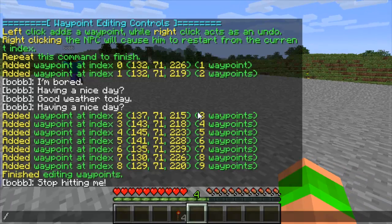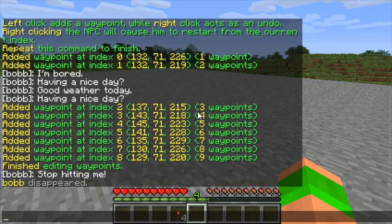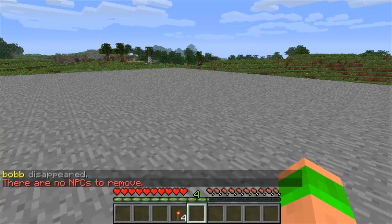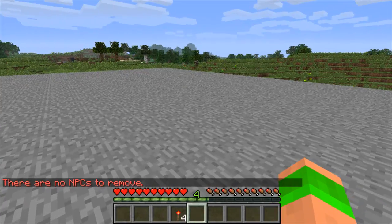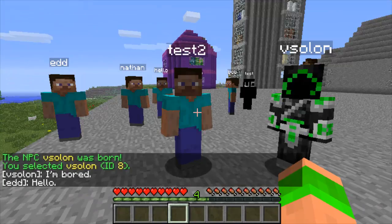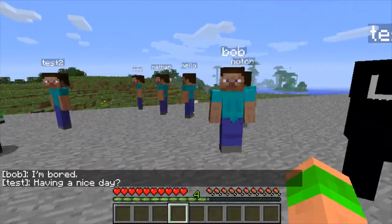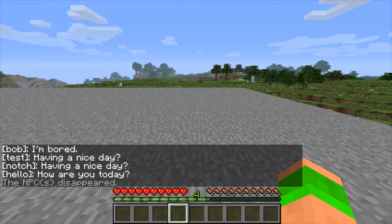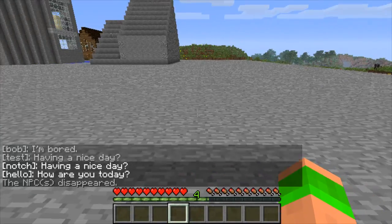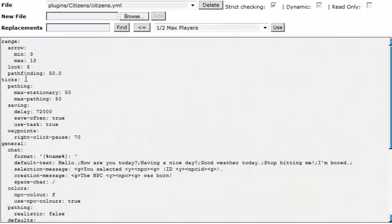You can stop the path by doing 'npc move' and it will move to your position. 'npc remove' deletes the NPC, and you can also do 'npc remove all' which deletes all the NPCs on the server. I'll spawn a load in to show you — that's pretty much the basics. Also, if you type a player's name when creating an NPC, you can get that player's skin on the NPC. But I'll just delete them all at once now and show you the config files.